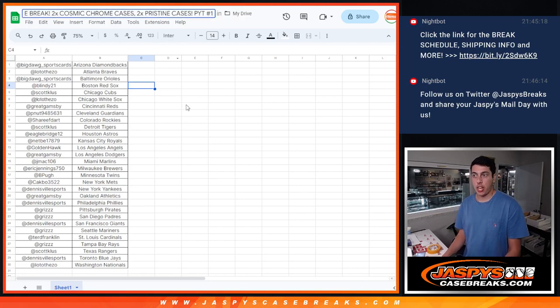What's up guys, Michael here with Jaspi's doing a recap — actually not quick, this is going to be a very long recap. This is for a four-case break: two cases of Cosmic, two cases of Pristine. It was picker team number one done on Fanatics Live. Here's the list, and let's get into this recap.